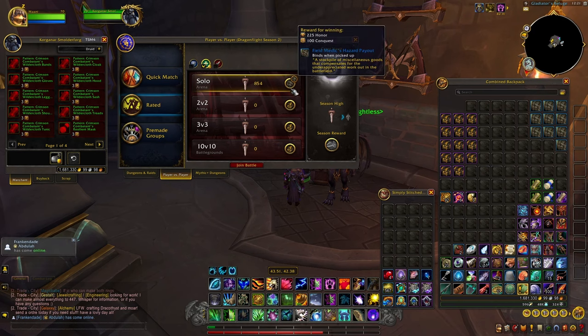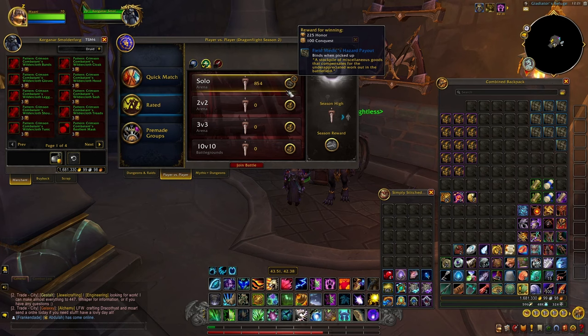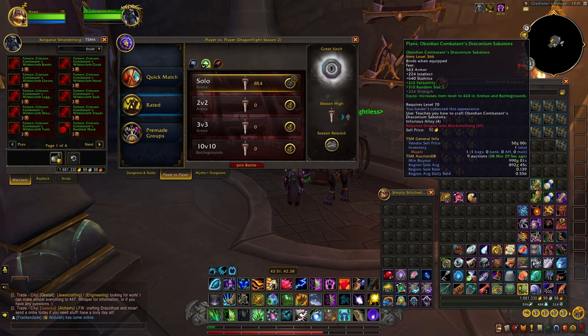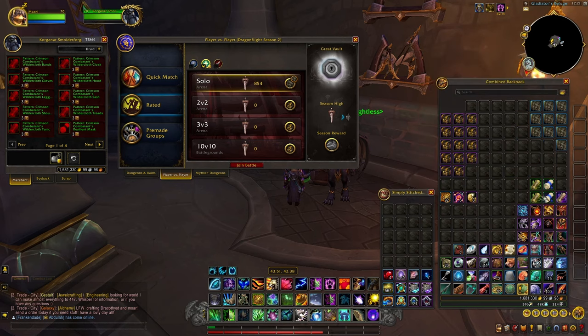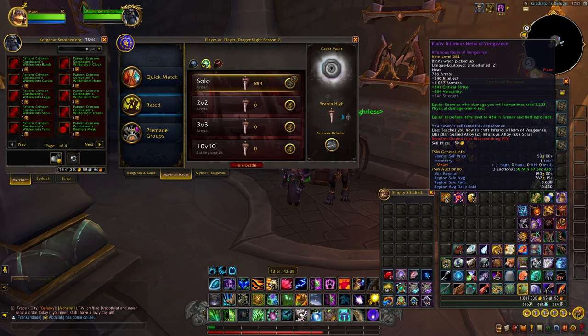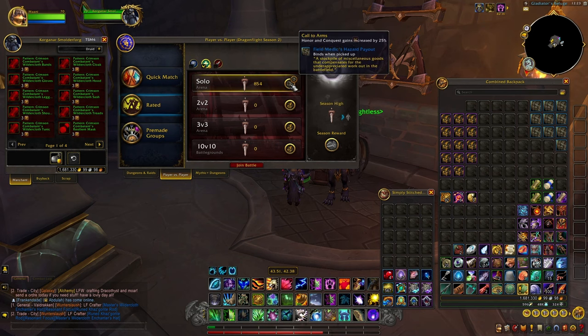If you decide to go with rated PvP matches and you have a healer spec, you can hop in for solo queueing and also get the Field Medic's Hazard Payout. These will give you plans as well — some going for less than 1k to 2k on my server, maybe more on yours. Rated PvP is not for everybody as it's really hard, even for a healer. I've won 29 matches and lost loads — I played so many rounds. But it is what it is.